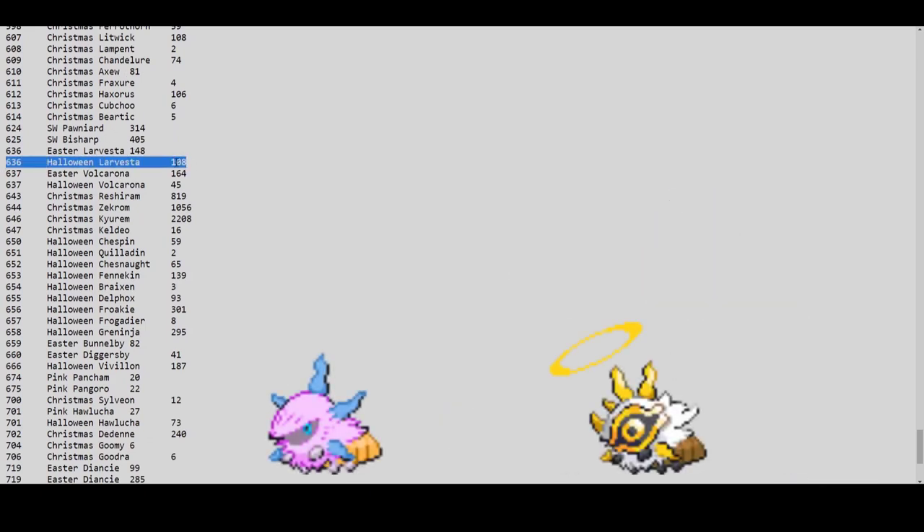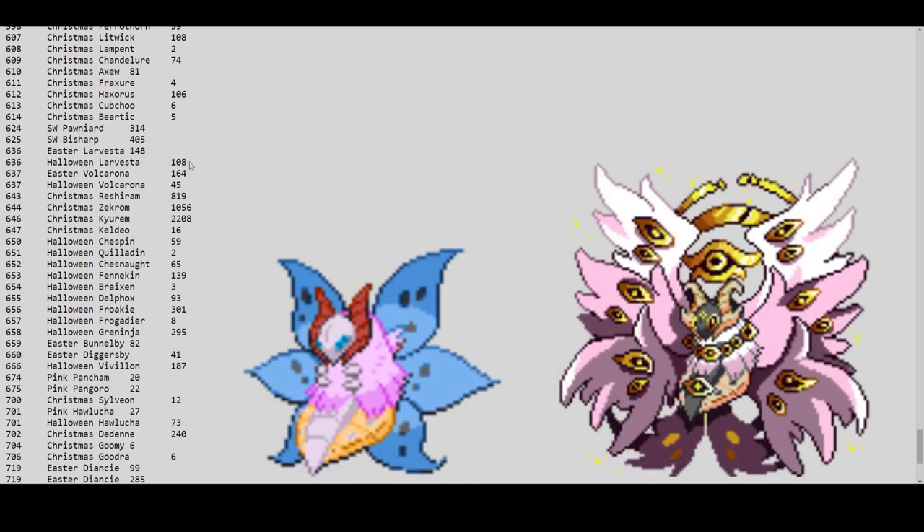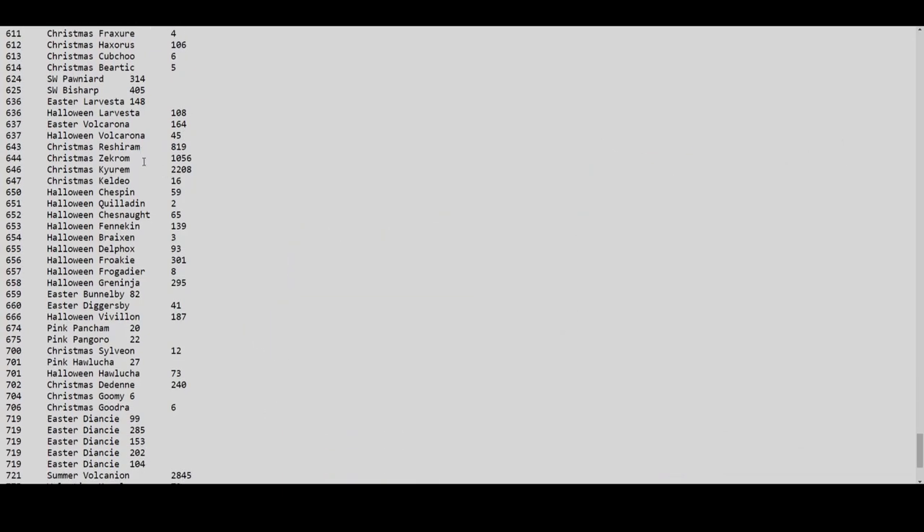Halloween Larvesta has 108 — so why are these going for 5 million each? There's already over 100 and you should never pay that amount. Easter Volcarona has 164 and Easter Larvesta also around 300+ total — so the Easter ones are far more plentiful. For Halloween, there are 108 Larvestas and 45 Volcaronas already. The price should go down.